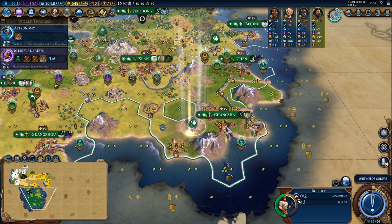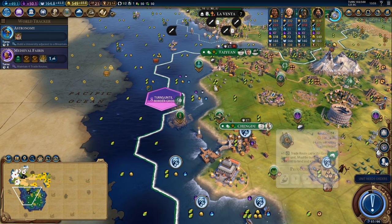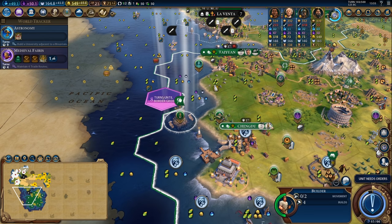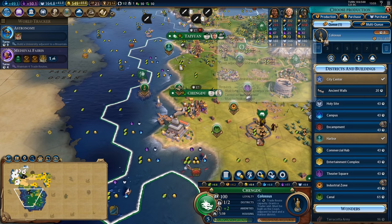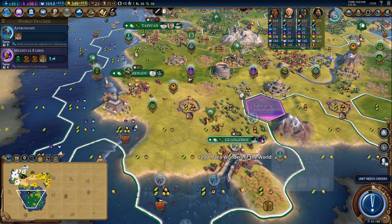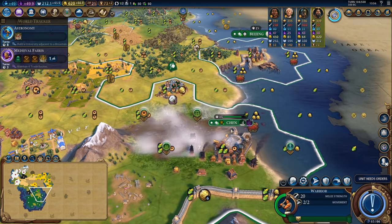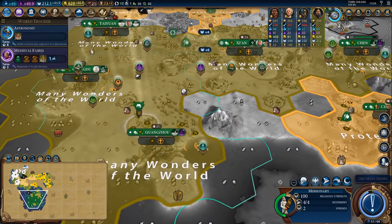I'm also pretty close to getting the Temple of Artemis here which makes me extremely happy. I think I will put one more build charge into the Colossus and since that's going to be finished next turn anyway I won't bother actually working it. We got a major flood in the city of Chen — it did fertilize the tile but it also did a bit of damage, not the end of the world.